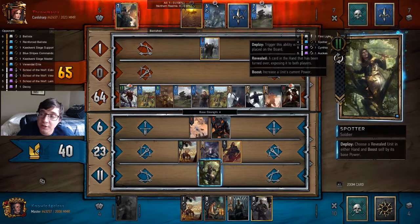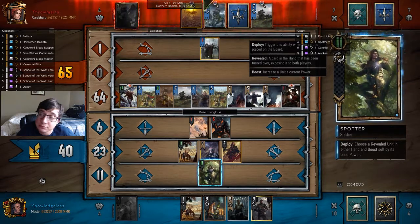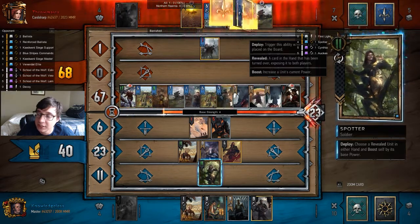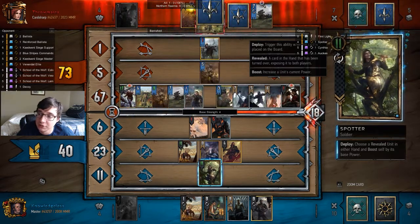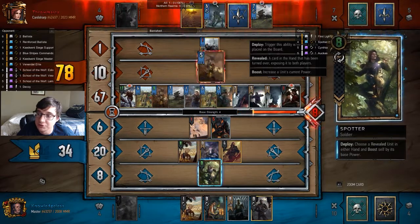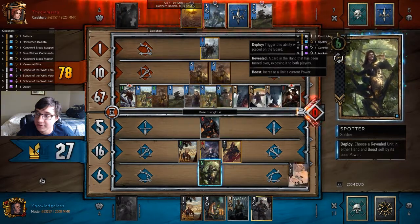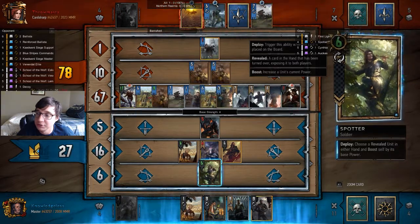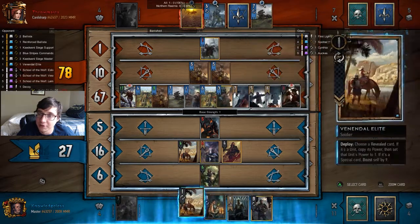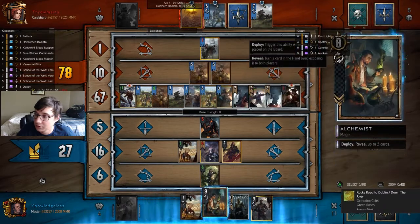I would also recommend not setting Cantarella down to one strength until you have to. The reason being is that you can use her as a Spotter target because you get a 15 strength Spotter out of that, which is pretty good. And since this deck is only 25 cards it's pretty easy to get all the cards you want because you empty your deck from the Golems and from the Footman.